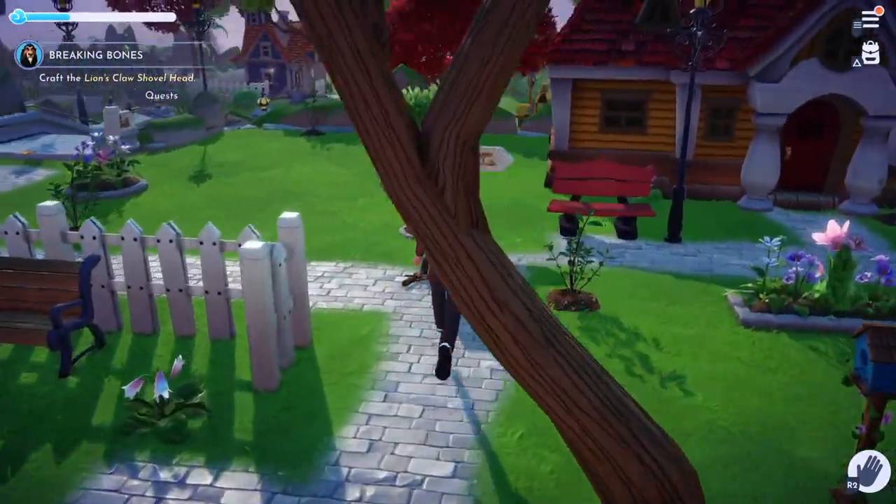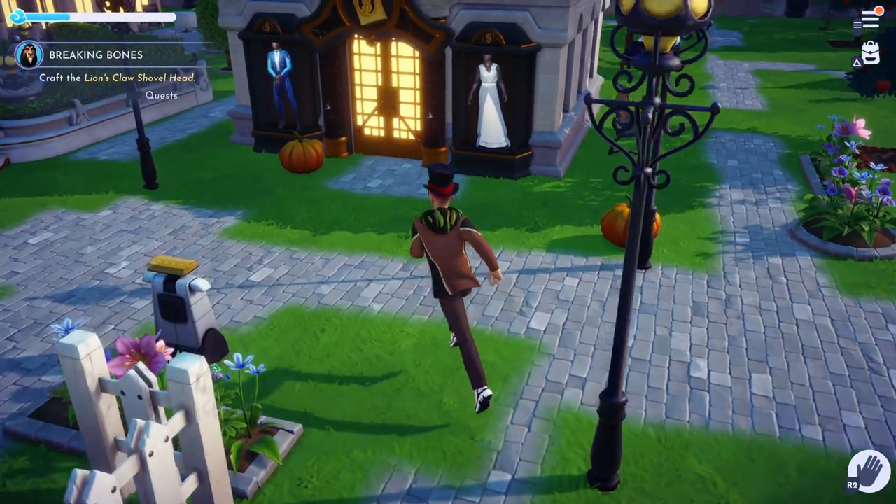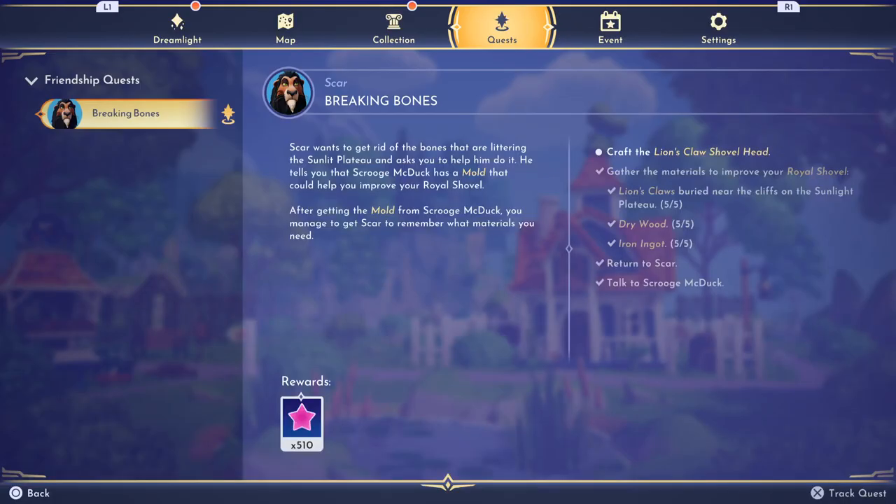Back again with Breaking Bones, finishing up this quest. We have to craft the Lion's Claw shovel head. The quest required dry wood, which you can get at Sunlit Plateau, the Forgotten Lands, and Frosted Heights. I already had them all but picked them up at Sunlit Plateau. Iron ingots — I farmed them up at Frosted Heights and the Forest of Valor, mining the nodes there. You need five iron ingots, so 25 iron ore. The lion claws are around the outer perimeter of the elephant graveyard and Sunlit Plateau.